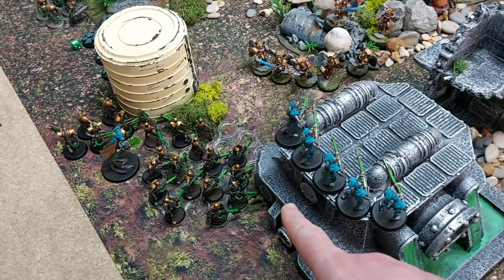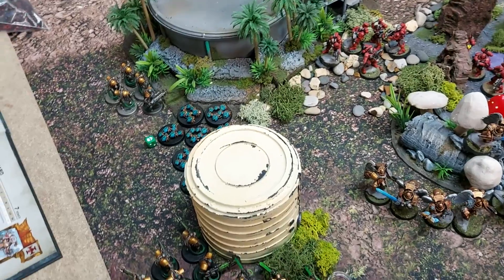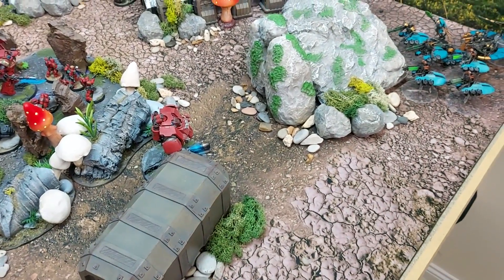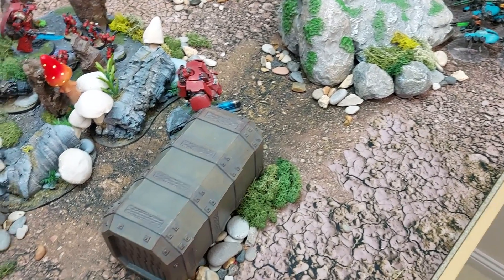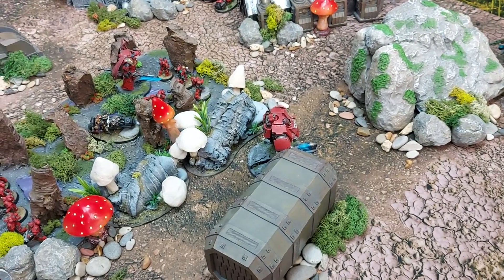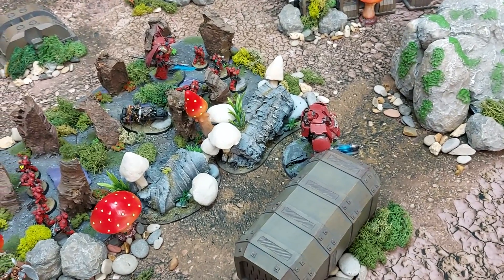Another Warrior killed by the Infiltrators, and the Incursors fail to kill any Scarab bases. The bikes shoot into Tomb Blades and do nothing. Now the Redemptor Dreadnought opens up on the nearest Destroyer squad — spending a CP on Wisdom of the Ancients to re-roll hit rolls, dropping command points to 10.